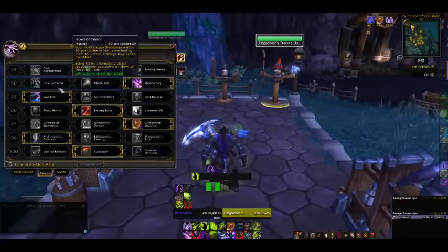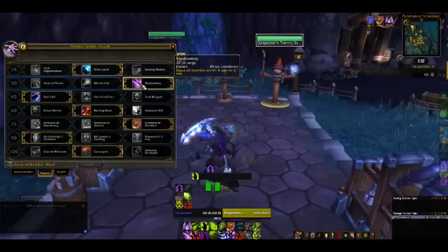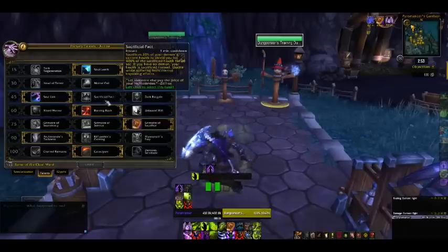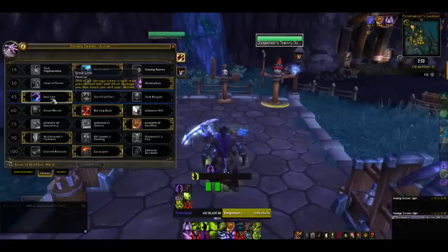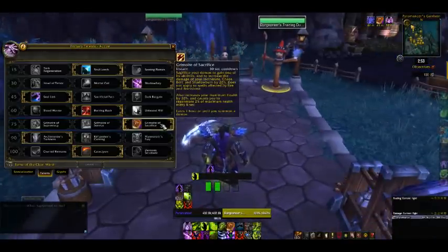The second tier at level 30 is situational. I like Shadow Fury — it's the most useful in PvE by a fair margin, because there are quite often AoE packs that could be stunned. Soul Link is very nice when used in conjunction with Grimoire of Sacrifice. Dark Bargain and Sacrificial Pact are absolutely choices you can go with. I choose Soul Link because 20% of all damage taken is split with your demon pet, and 3% of damage you deal heals you and your demon pet. I don't have a demon pet because I'm using Grimoire of Sacrifice — we'll get to that.